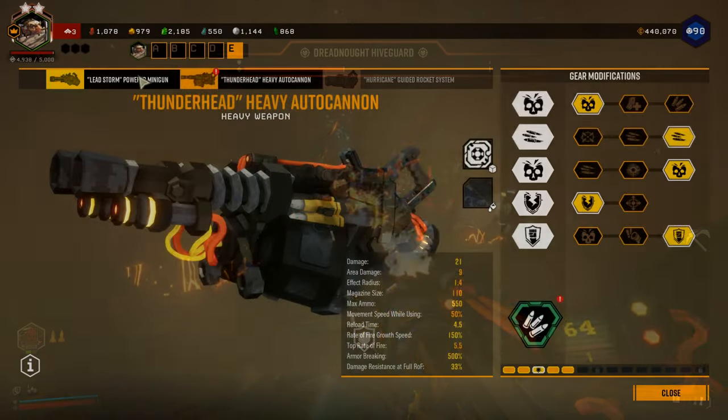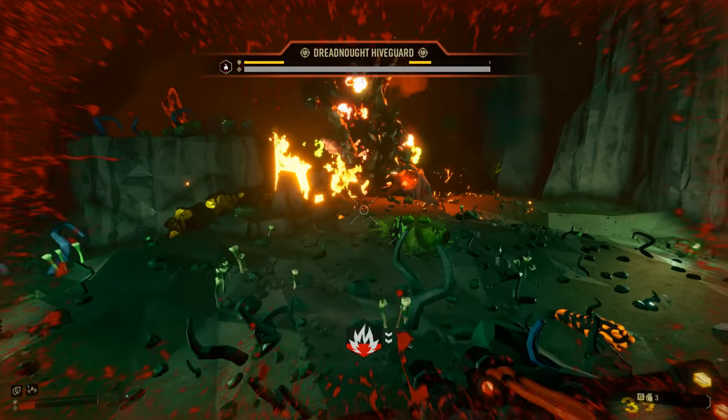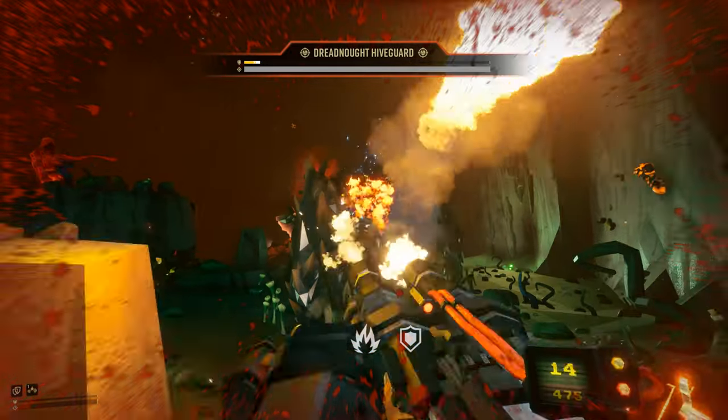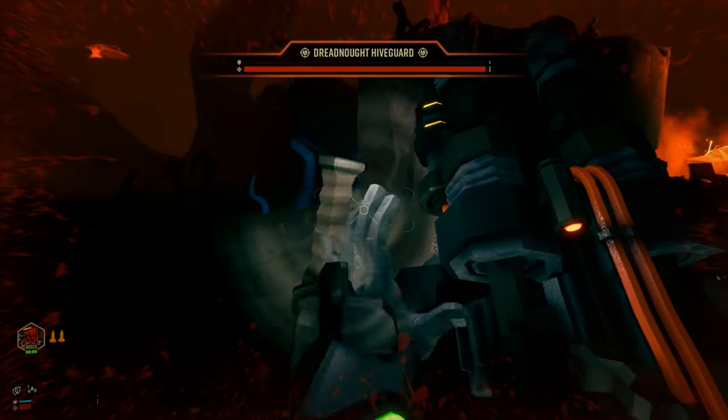The Gunner's primary weapons consist of the minigun, heavy autocannon, and guided rocket system. Of these, my favorite is the autocannon, as it's able to achieve high damage very quickly and has lots of upgrades and overclocks to make it useful both at long and close range.